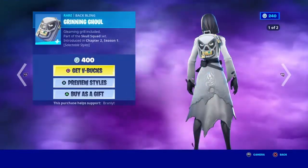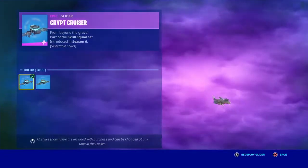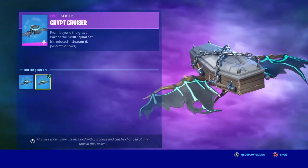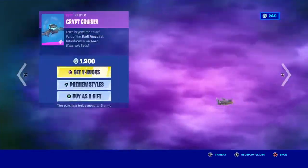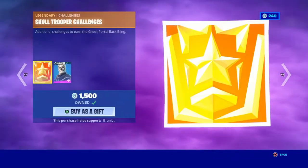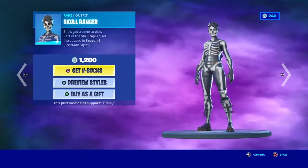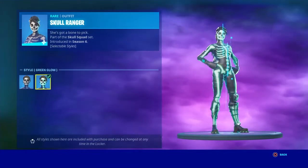Hot Stuff emote is back, Electro Swing is back, Grinning Ghoul is back with another edit style which is the dark edit style. We've got the Cryptic Cruiser — it's blue and green. Skull Trooper is back as well.